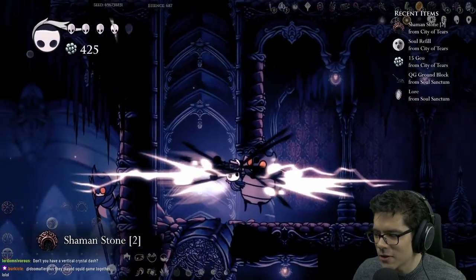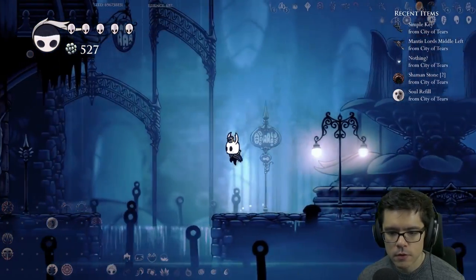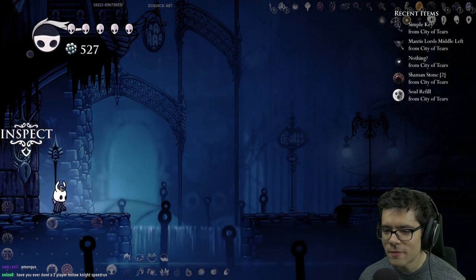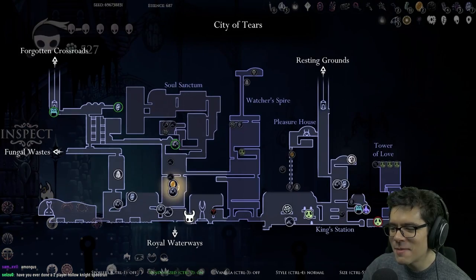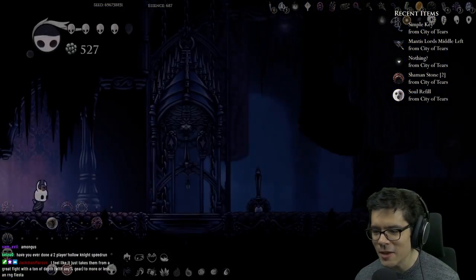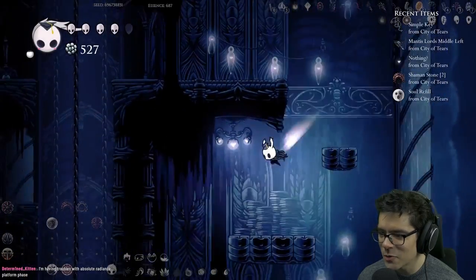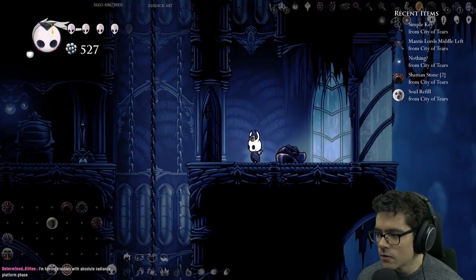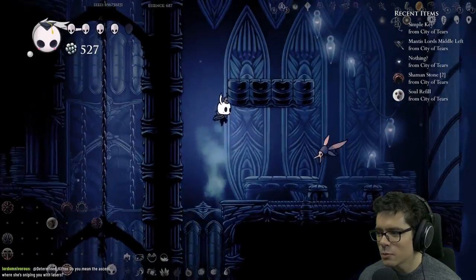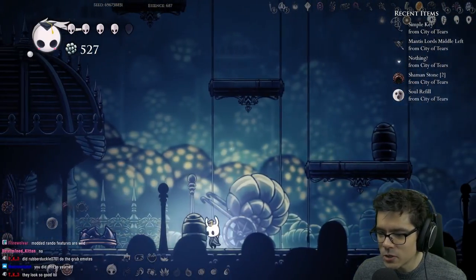Shaman stone for two, nice. Silksong is — there's a door! God damn doors. I can still circle around right — if there's another door at Lemm I'm going to lose my mind. More doors, in a nutshell. I forgot back rolls were a thing and it tripped me up. There's one more path I can take.